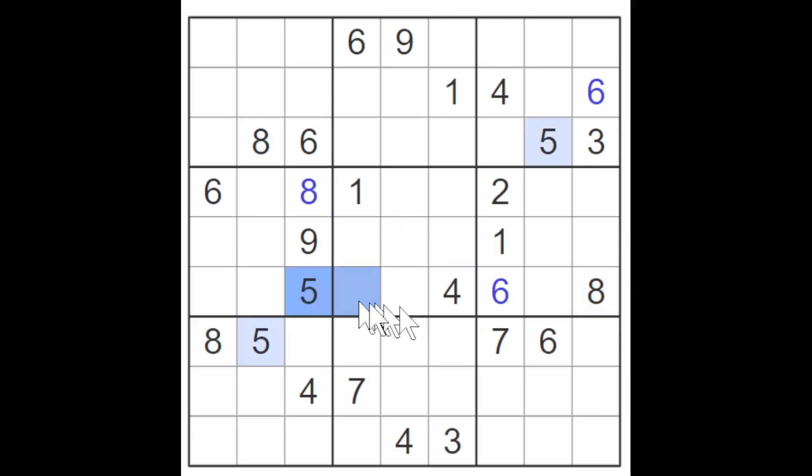We got the five blocking over here, a five blocking down here. So this is a five in one of these two squares and therefore in one of these two squares. We got two fives blocking up here, so one of these must be a five. That's all very good, but it's not solving anything. Let's see the four blocks here, here. So this must be a four.